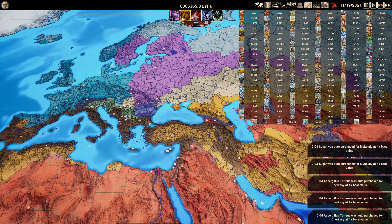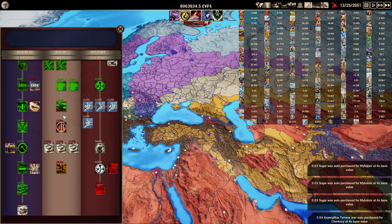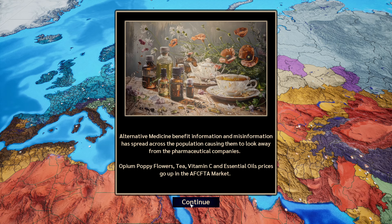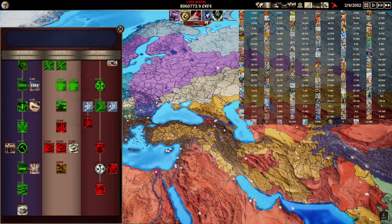We're at 8 million. We can unlock auto-sell, which will sell everything off so we no longer have to worry about manually selling. A research path that wasn't available a second ago just unlocked itself — sometimes the research gets stuck, but again, this is a demo and it's not fully done yet. We're richer than rich — nobody can stop us.